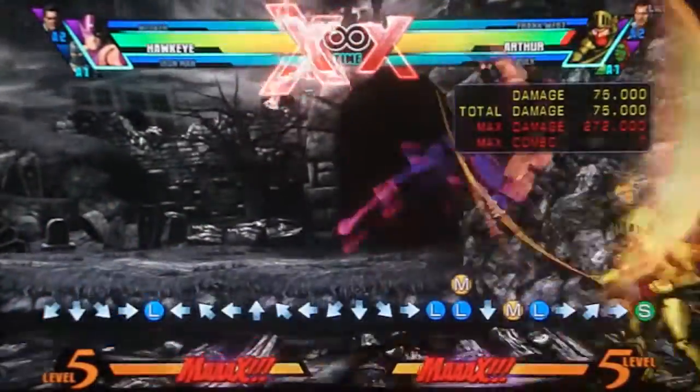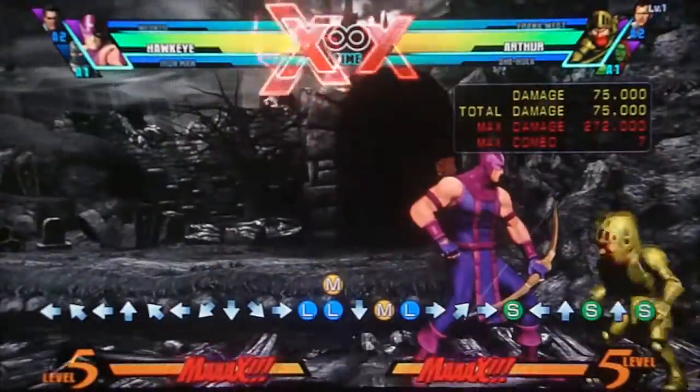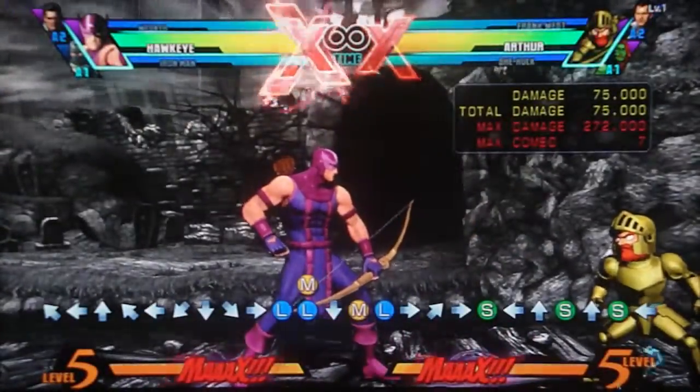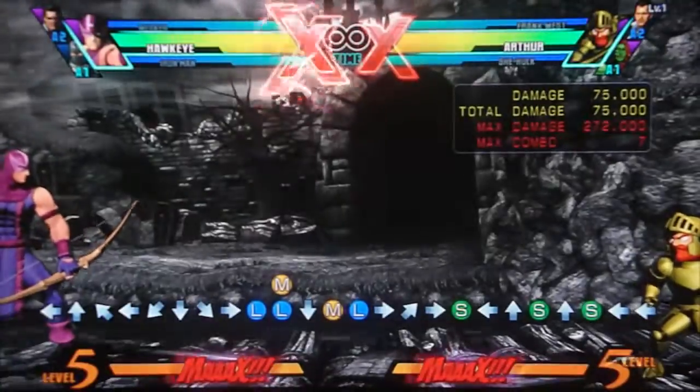His jumping S is good for jumping in — it has a very deep, very good downward hitbox, and a decent amount of hits so you can combo off of it. Those are his normals, his chainable normals.